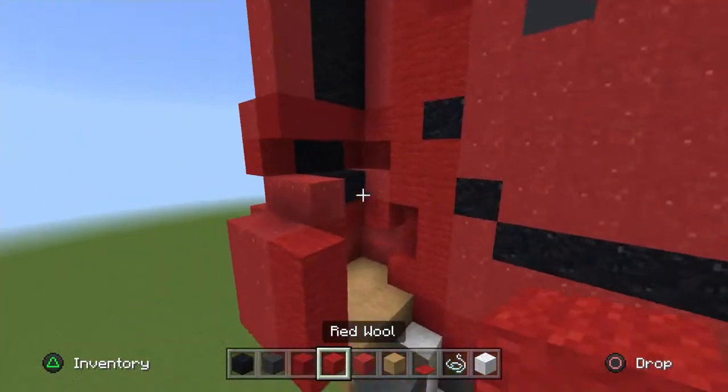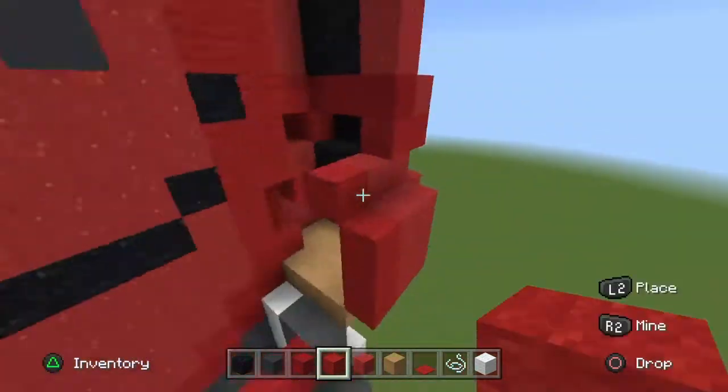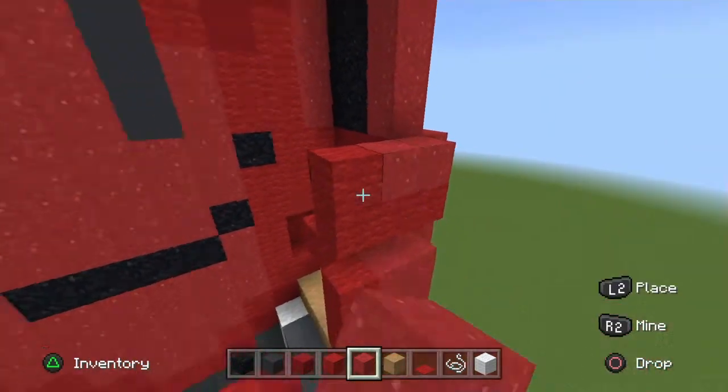Place the red wool next to those red powders. Now pop out three red wool all the way across and go up one in towards the body. Place two red powder in those two gaps on both arms.